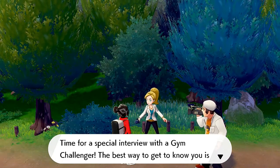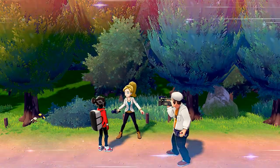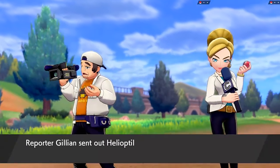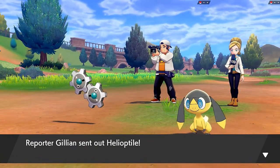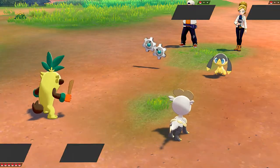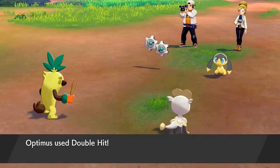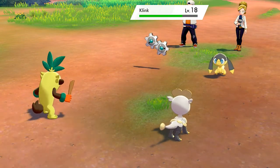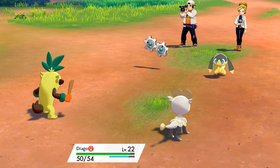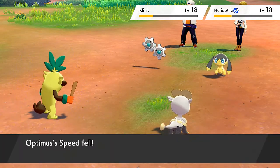Let's switch out our Pokemon — we'll go with Optimus and Drago. These two are meant to be battling together. Time for a special interview with the gym challenger! Going up against Interviewers Jillian and Cam — probably because of the camera. They come out with a Steel and Electric type Pokemon. Let's go with a double hit on Klink and a Bulldoze attack. Klink has Levitate so the ground move won't affect it. Helioptile gets hit — and Optimus takes damage too, lowering everyone's speed.